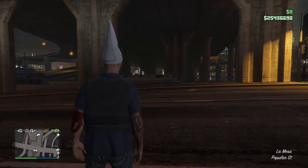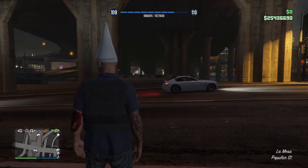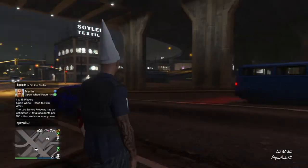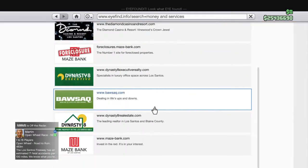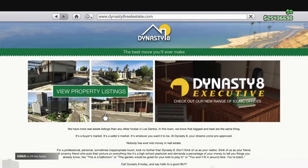Look at my money — that's how you know it's legit, just look at my money. Now go to the internet, Money and Services, and go to the same site where you bought the Maze Bank office.